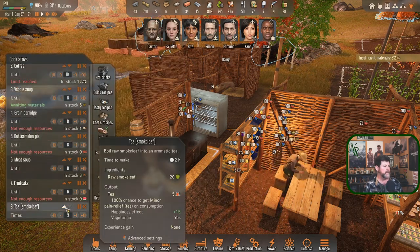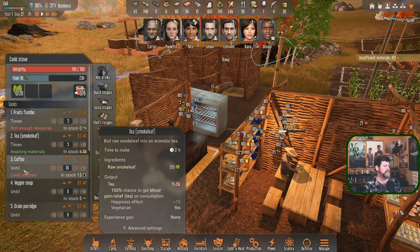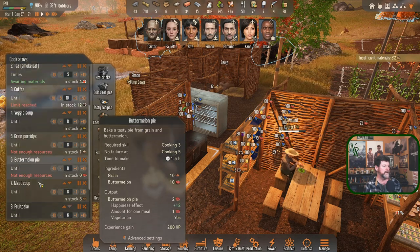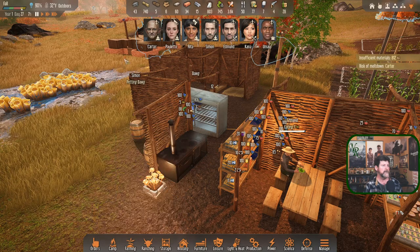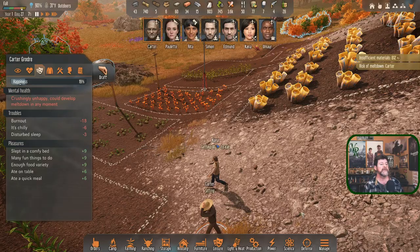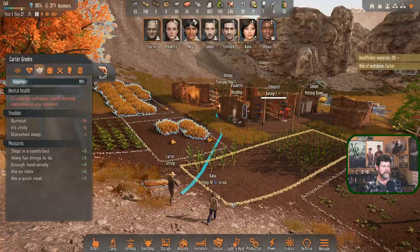Tea as well - I can move that up and get cooking on all these things. They're just temporary, they get done and move on. Veggie soups are important, grain porridge we're out of - we're out of grain. Pies, fruit cakes - yeah. Risk of meltdown: Carter. Earlier he had a burnout - 'I must relax, I must do something to distract myself from the hardships of life.' He has been building like crazy. Kana wants to go eat fruit, and Rita wants to go drink.